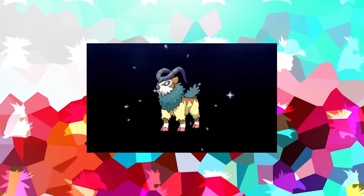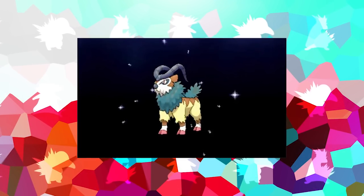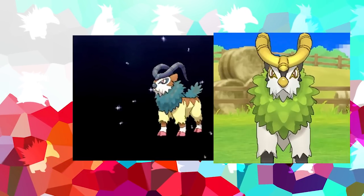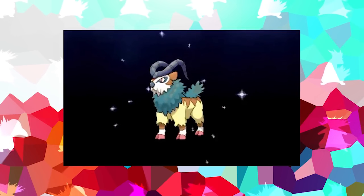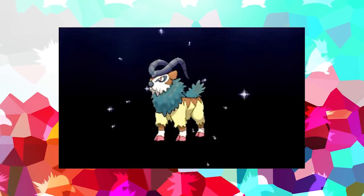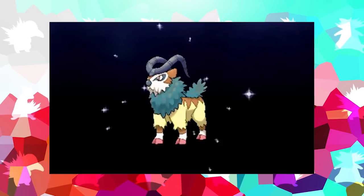Starting off, we're going to be looking at a few different odds and ends. Prior to the release of X and Y, a shiny version of Gogoat was actually shown off in a gameplay trailer that was vastly different to what we got in the final game, and if I do say so myself, the original is way better looking than the final, so I really don't know why they made this change.